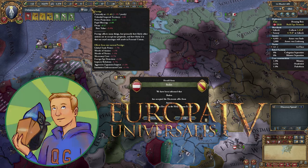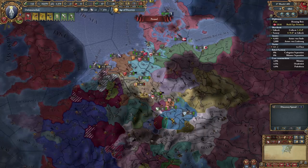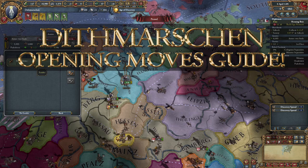Hey, what is going on ladies and gentlemen? My name is Corbett and I will be your host today for Europa Universalis 4 as we take a look at the opening moves for Dithmarshen, and in theory a good opening strategy towards getting the Lessons of Hemingstead achievement.